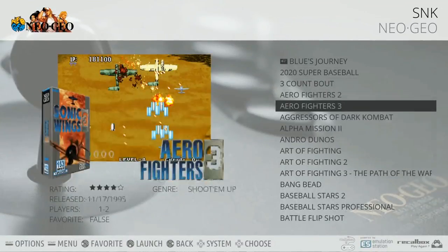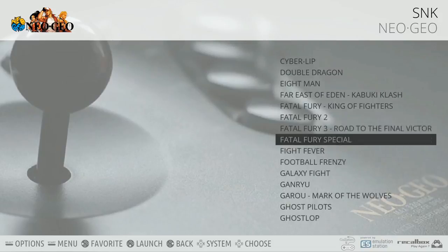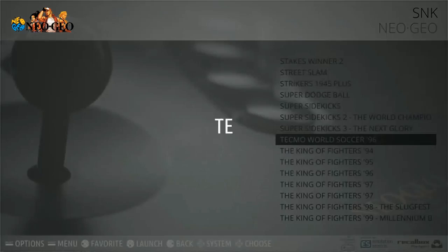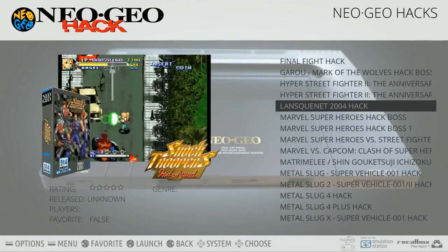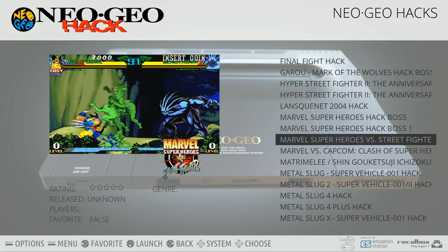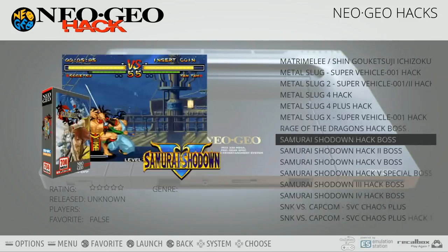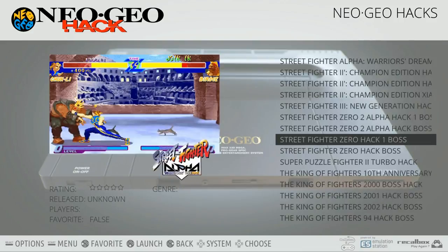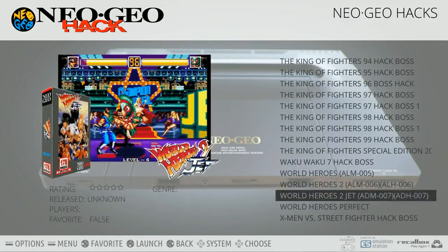Neo Geo games: 136 - a nice full collection on the Neo Geo. That's going to have all your Metal Slugs and games like that. Neo Geo Driftout - great game. Neo Geo hacked games: Marvel Super Heroes Hack, Marvel Super Heroes Hack Boss 1, Marvel vs. Capcom, Metal Slug hack games, SNK vs. Capcom Plus, Street Fighter 2, Street Fighter Zeros, King of Fighters hacks - those are going to be fun to check out.